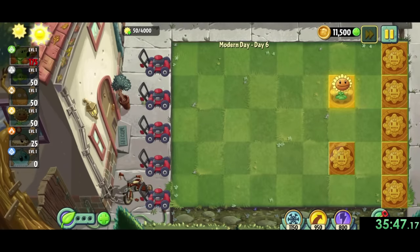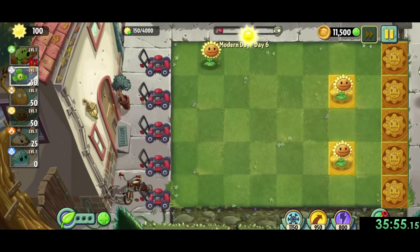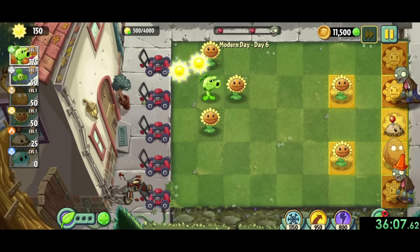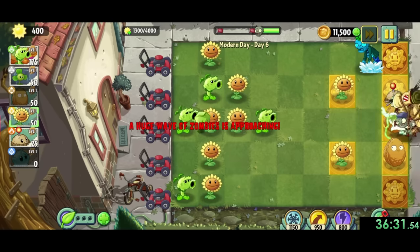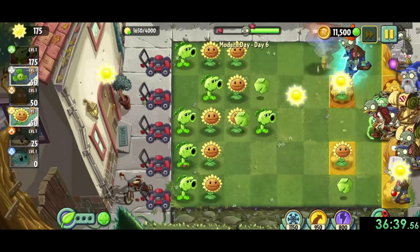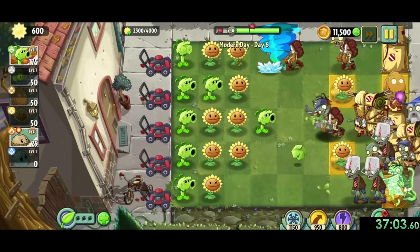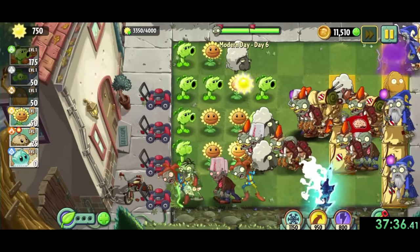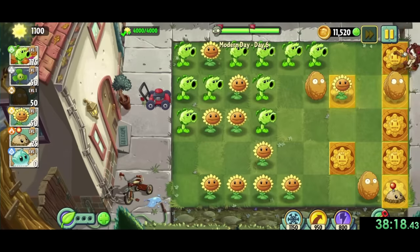Now we're onto one of the hardest levels in the whole game, modern day 6. This level doesn't just make you beat the zombies, but we also need to get a total of 4000 sun before we finish it. They do at least give us gold tiles which give extra sun when a plant is placed on them, but it's still super hard. My strategy is to place all my cheap guys like iceberg lettuce, mines, and walnuts in the front, and plant as many sunflowers as possible in the back. The worst part is the imp porters, which drop tents on gold tiles that continue spawning more zombies until we destroy them. I'm less concerned with surviving than the sun requirement, and by the end we were just barely able to hit our goal.